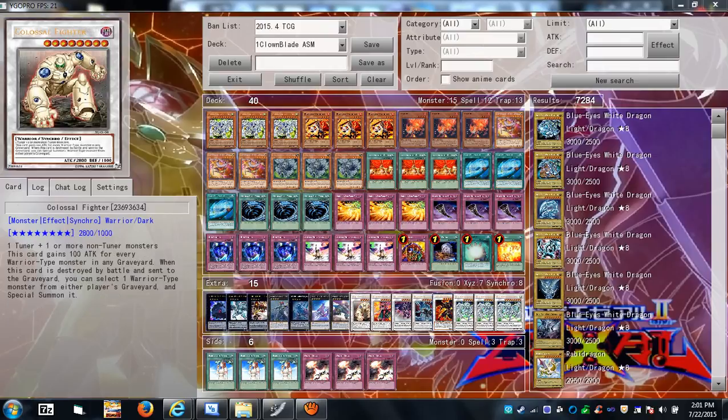Colossal Fighter gains 100 ATK for each Warrior-type monster in either graveyard. If it's destroyed by battle, you can target a Warrior in either player's graveyard and special summon it — typically targeting himself for a nice little infinite defense. If he battles a monster with the same ATK, both die, his effect triggers, you target himself and bring him back, and since he special summons he counts as a new monster and is allowed to attack, per Konami's rulings.